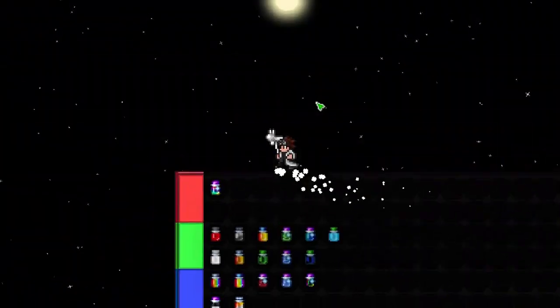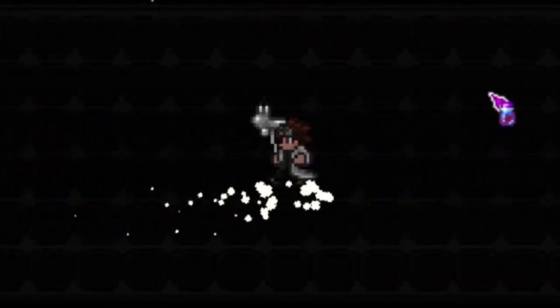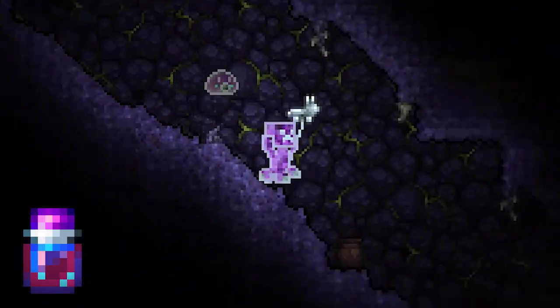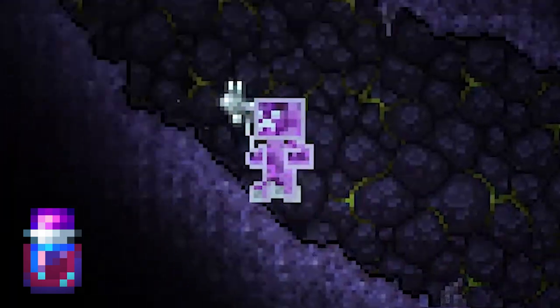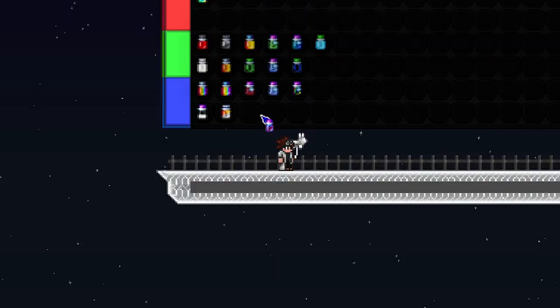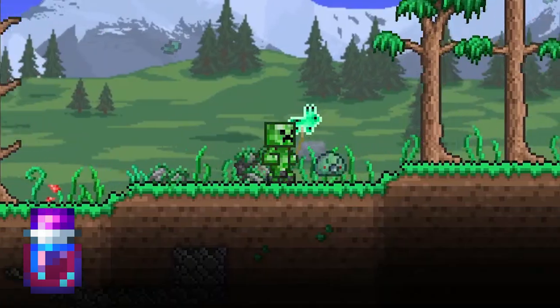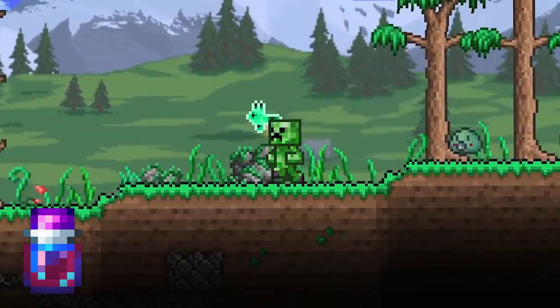So after this upper S-tier, we're gonna go a complete negative on that and put this negative dye in the most negative of the upper S-tier, which is the lowest. Because why would you even use the negative dye unless you don't like the current color of the thing you're wearing?